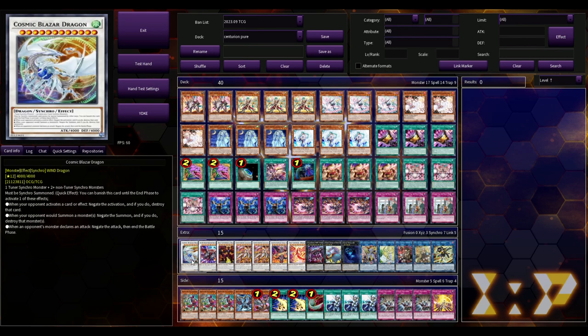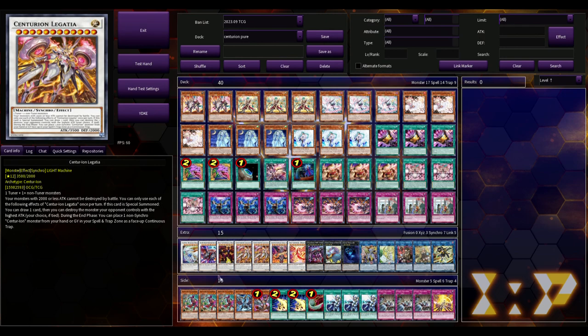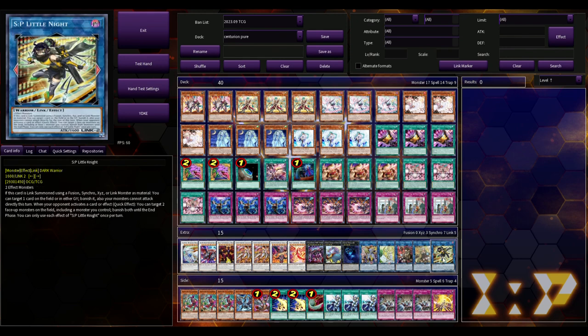Once you get to Primera and Trudea, you activate them during the opponent's main phase — Stand-Up Centurion triggers, you go for Crimson Dragon and King Calamity. Sometimes on turn three I just go for Red Supernova Dragon or Cosmic Blazar instead, and those have actually come up and it's really funny.